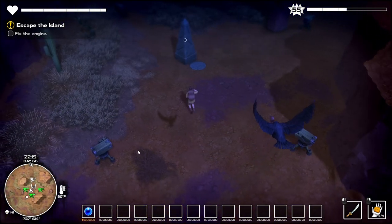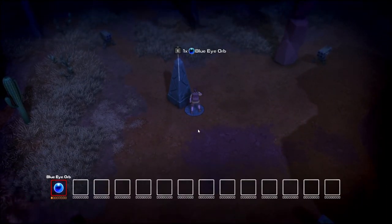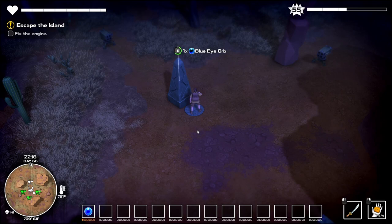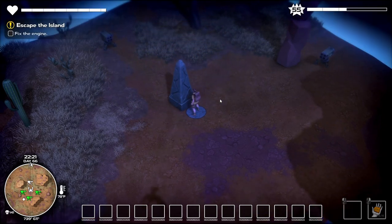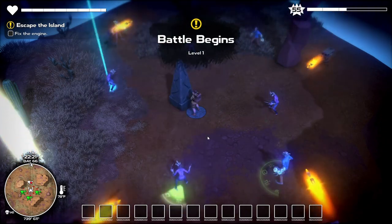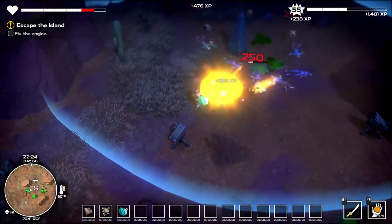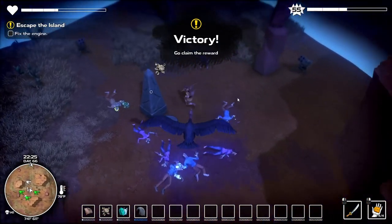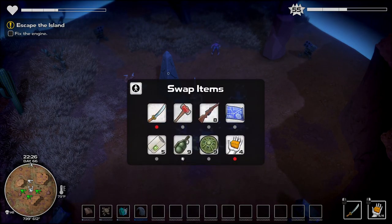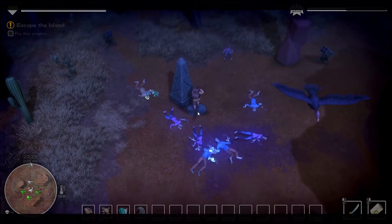The next thing we've got here is an obelisk. I laid out our four turrets and now let's go activate this thing. Watch out for your rockets — very dangerous. I got in the way of that one. That was not good, not good at all.